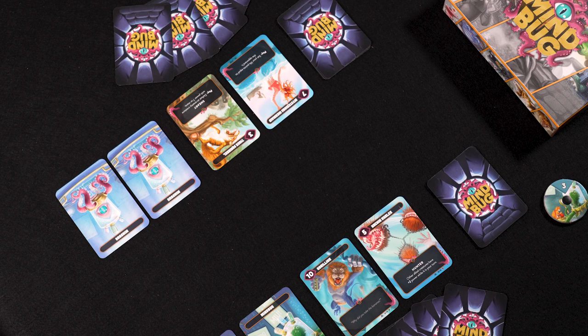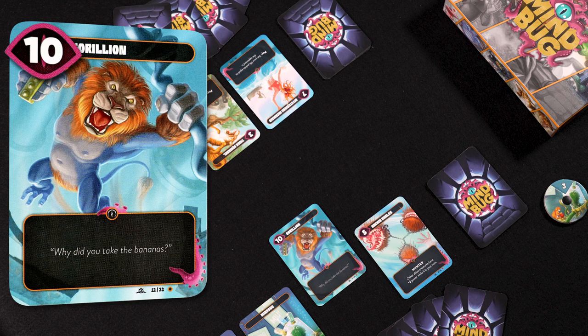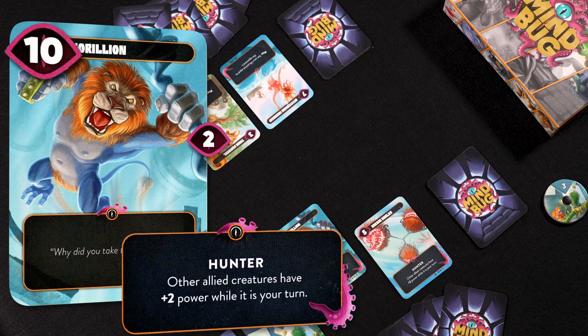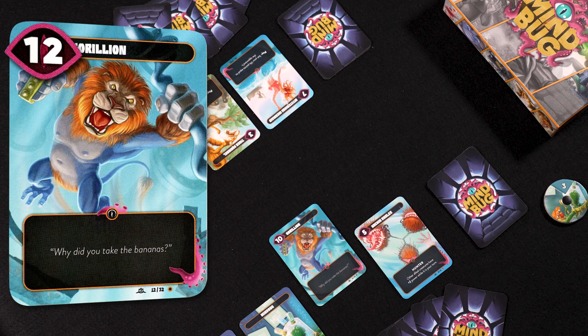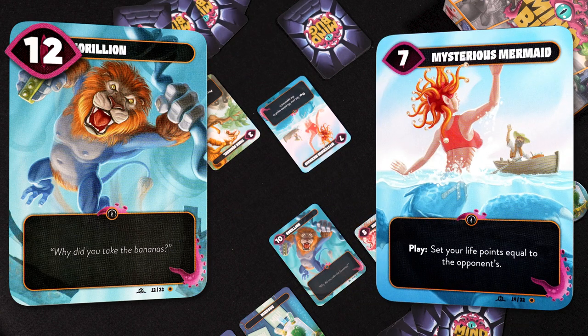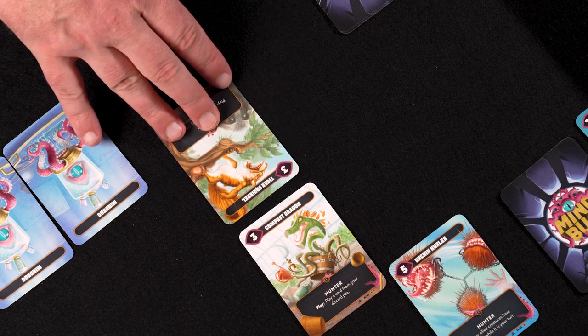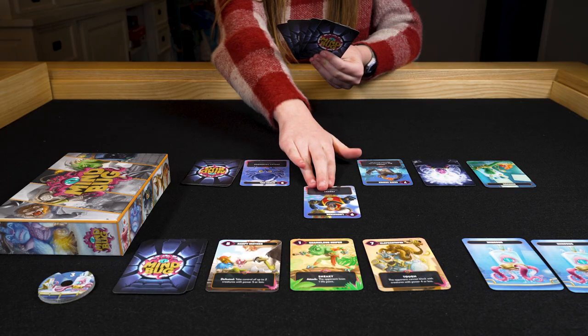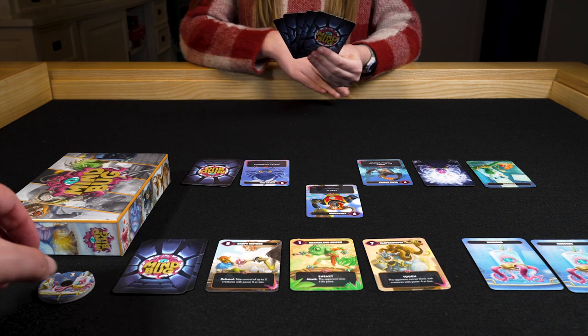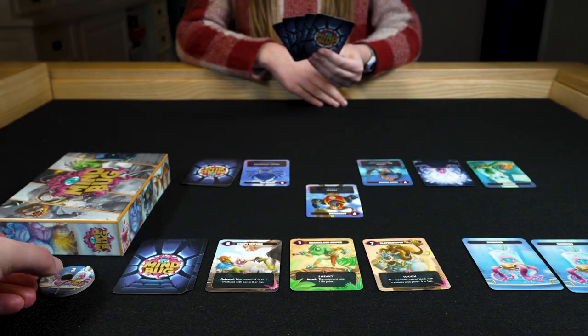To attack your opponent, you declare which creature you attack with and the strength of the attack — this is the value in the top left corner plus any bonuses from abilities. Your opponent has to decide if they want to defend or not. If they defend, they decide with which creature in their play area. Compare the power values: the lowest value is defeated and goes to the discard pile of that player. If the values are the same, both creatures are gone. If you don't want to defend or cannot defend, you must lower your life points by 1. Keep playing until one player has no life points left.